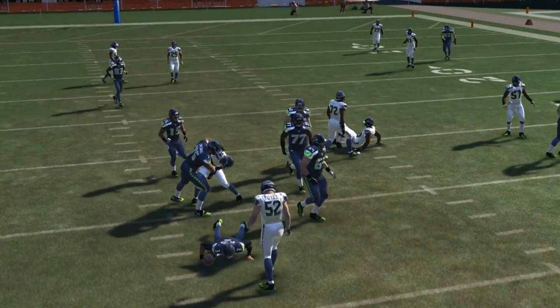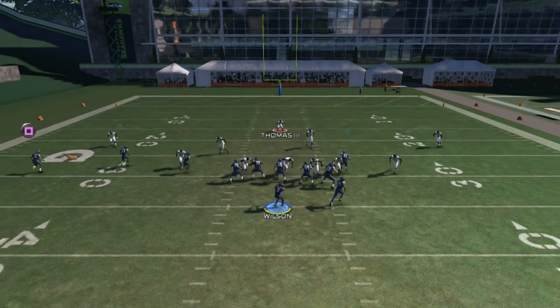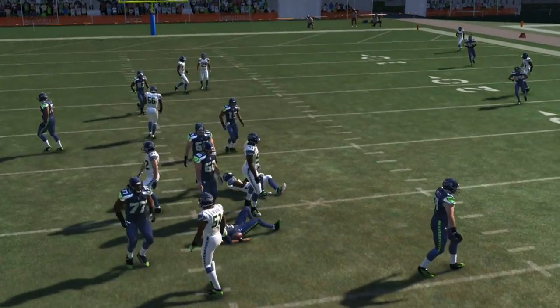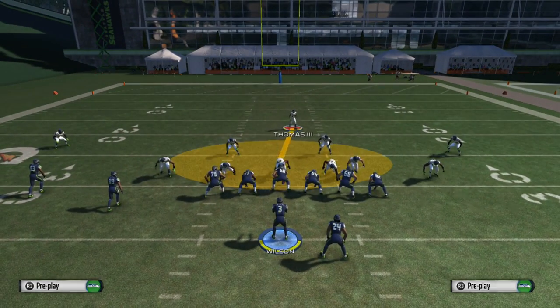So again, we're going to base align, spread the defensive line, crash down, global blitz the right outside linebacker, and blitz the safety coming on the outside. There we go — now if the outside doesn't come in, the B-gap's going to come in; if the B-gap gets blocked, you're going to get the outside heat.